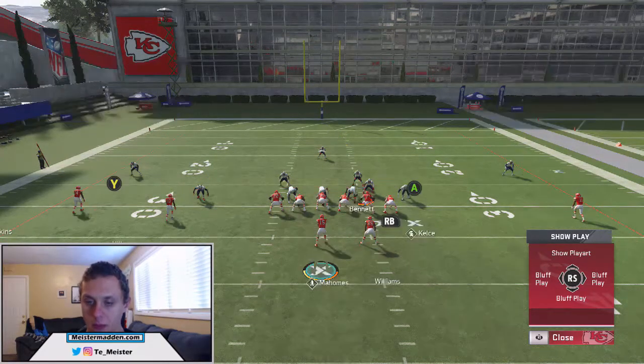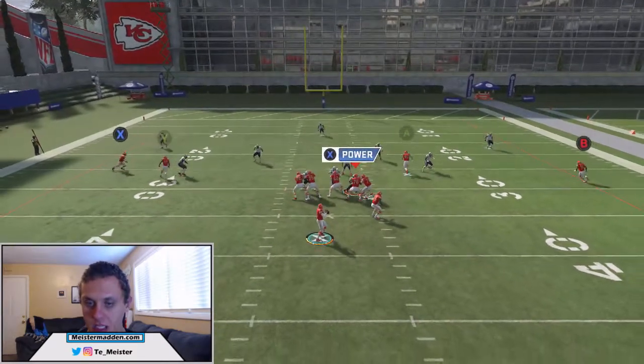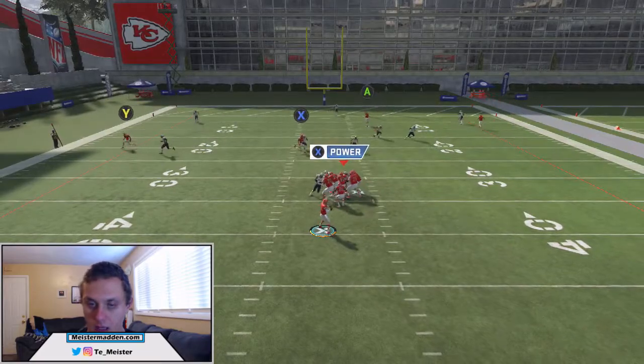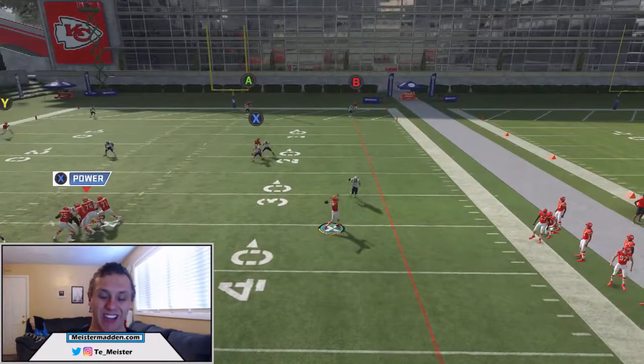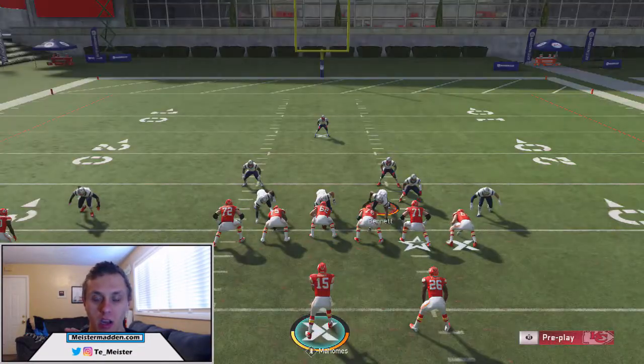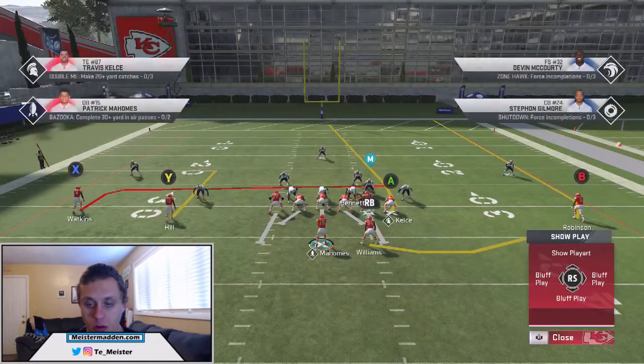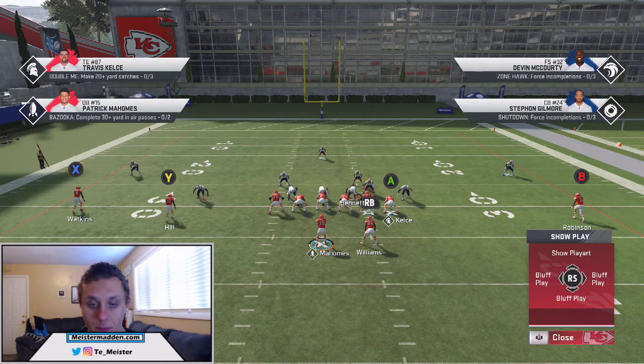Now, if we block our running back, it's going to change how it plays. You can see he doesn't work his way to the flats — he just plays the zig route. Because there's no threat in the flats and no third wide receiver running a route in the middle, he doesn't have to worry about anything over there. He's able to focus solely on the short routes coming across the middle, including drags, slants, ins, and zigs — what some people call a whip route. If you notice them blocking the running back, you can pretty much leave the 3-rec hook to play a drag for you.